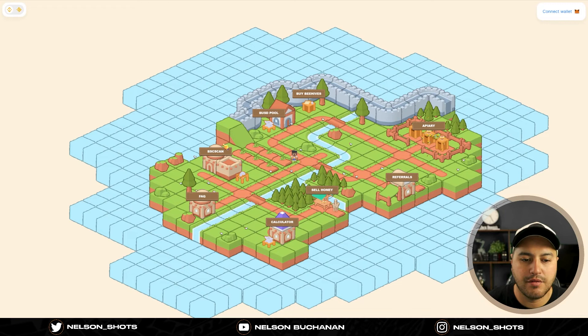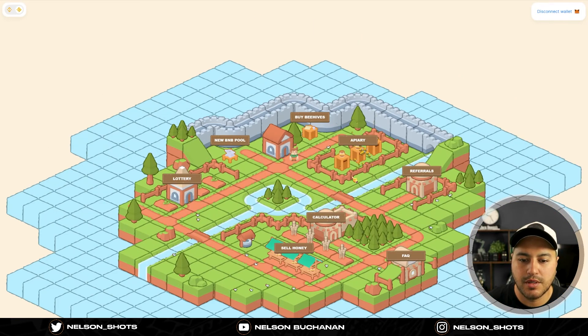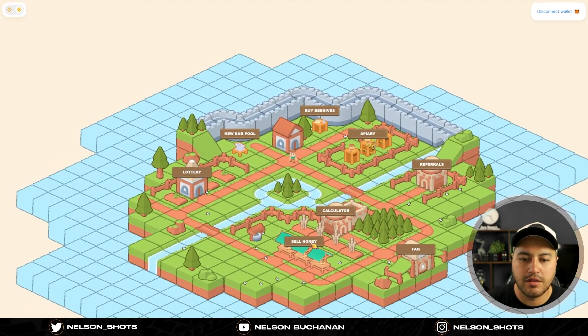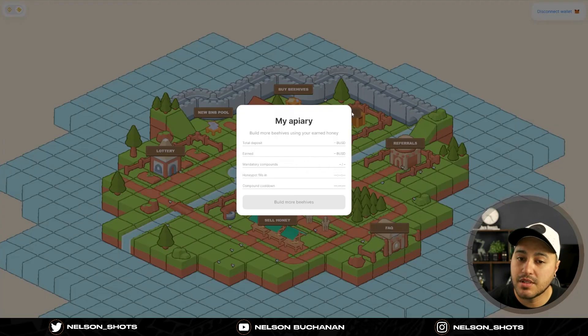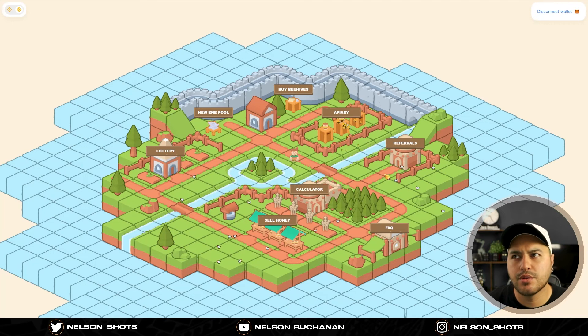There's a calculator and FAQ there too. Just a quick update on my current investment: I invested 25 BUSD and I am now sitting at a total of 76.49 BUSD. I've been compounding — 10 mandatory compounds — and I've been trying to go over the 10 mandatory compounds, so I haven't collected anything yet. I'm just trying to see how far I can go with this before I ROI.